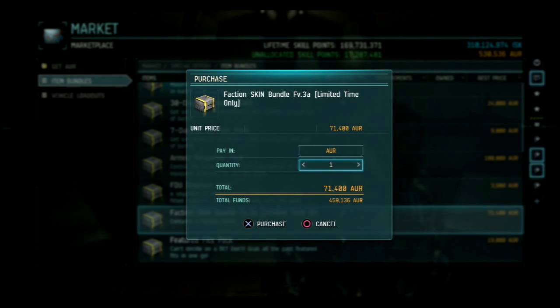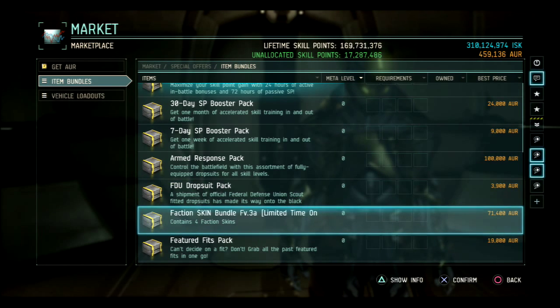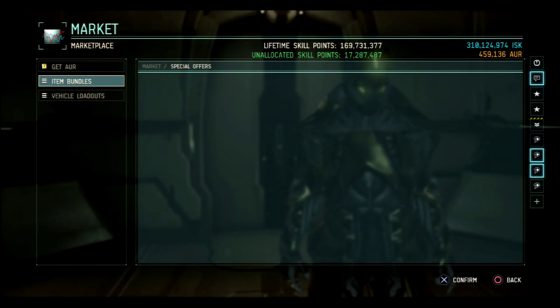That's 71k Aurum — buying it, bought. Aurum has been spent, it got smaller.